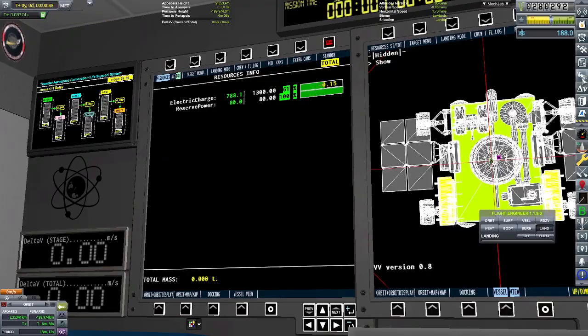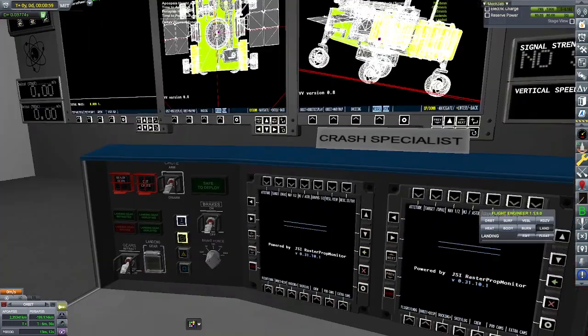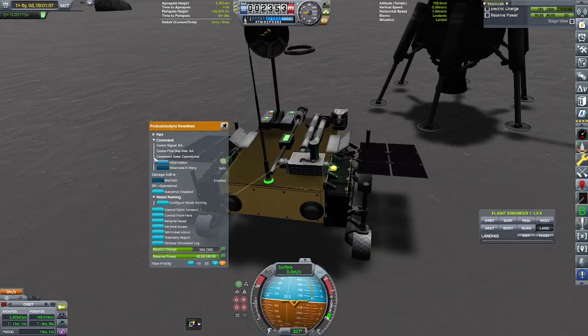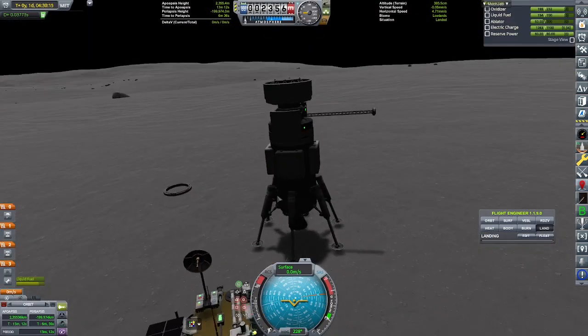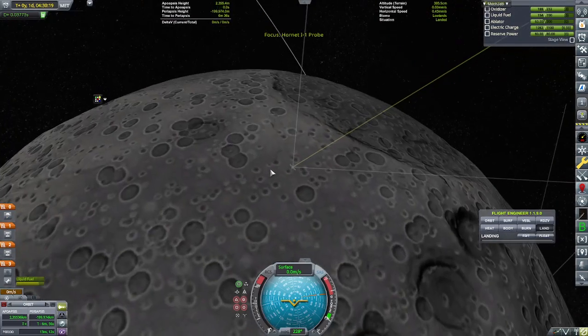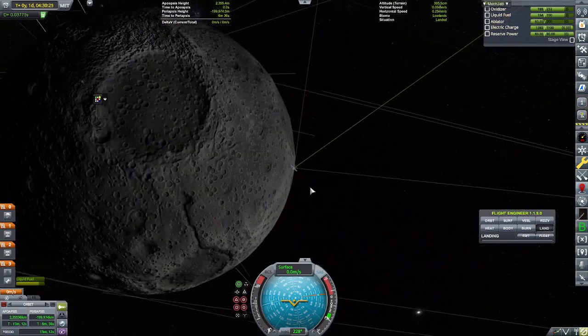With that, we transmit a bunch of science — our first real transmission back from the Mun, at least from this biome. There's only repeatable experiments on there — no mystery goo, no magnetometer boom — just stuff that we can get full science for transmitting back. So now we are going to leave the rover here for now and work on getting this delivery probe back home.